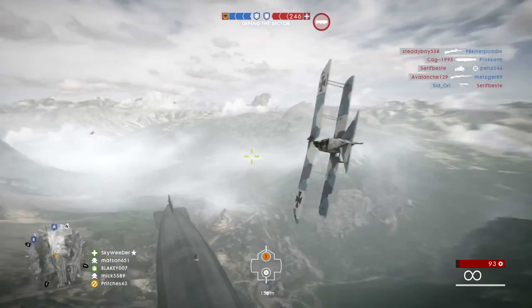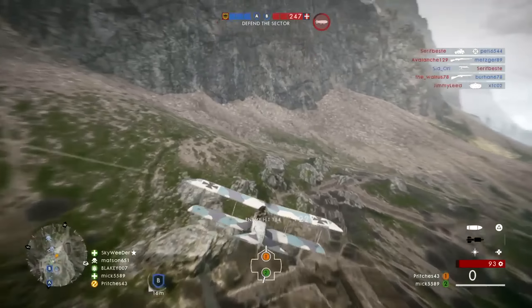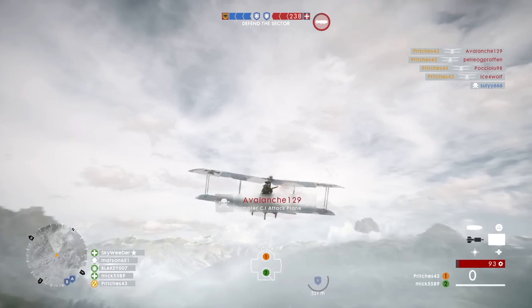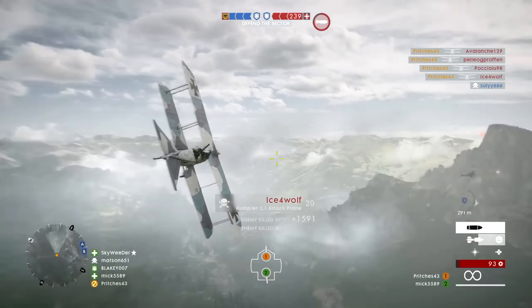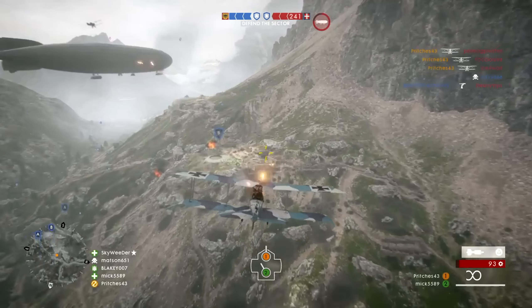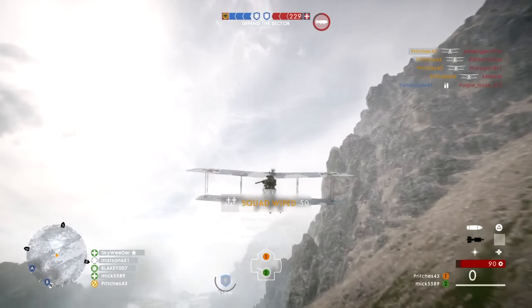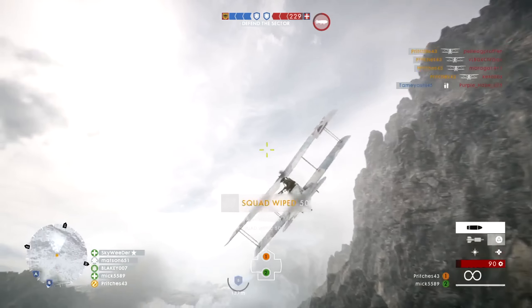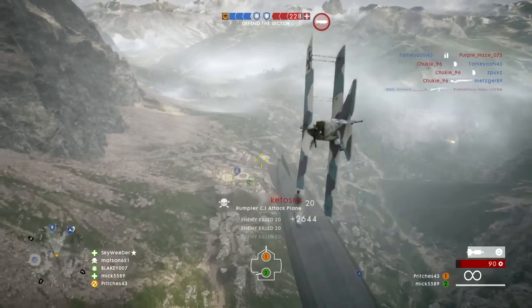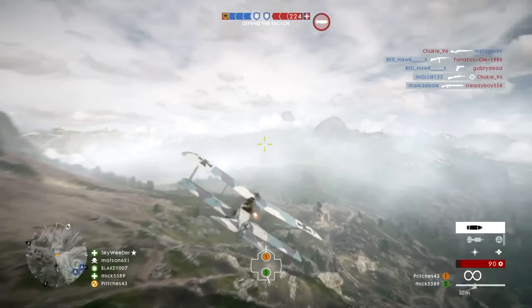Keeping it consistent with Battlefield 1 and showing exactly why you need to take out these attack planes, we've got a clip from Pritch's 43. He's playing Operations on Monte Grappa and pulls off a massive multi-kill in one of the trenches using his attack plane with the ground support loadout. He comes back in for a second strafe and picks up a massive amount of kills again — I'm pretty certain that's 20 kills in two strafes, around seven on the first and 13 on the second. An absolutely insane clip.